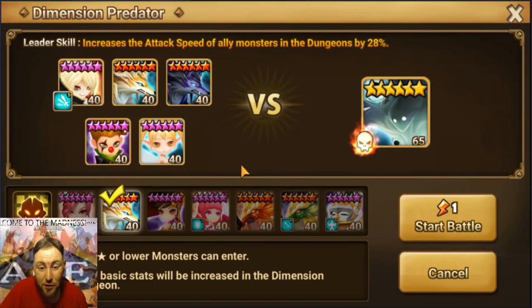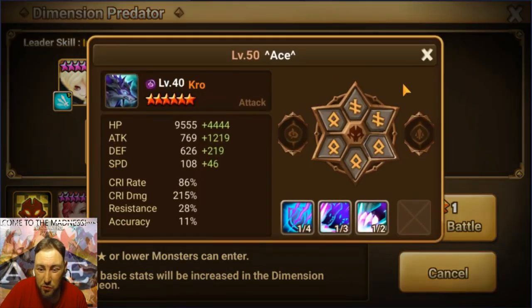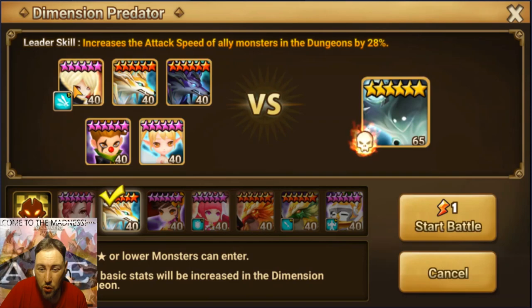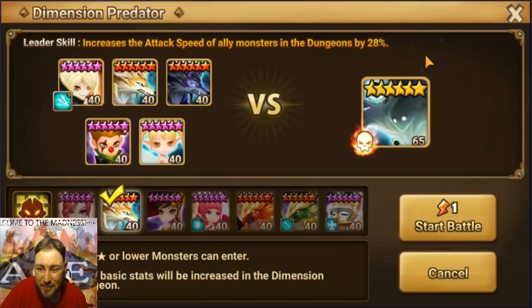Welcome to another video guys, today we're going to be doing the Predator on the mid-game account. These are my runes — right off the bat we are going with the Bird Hile, the Belladion, the Crow, the Friend, and the Lotion.